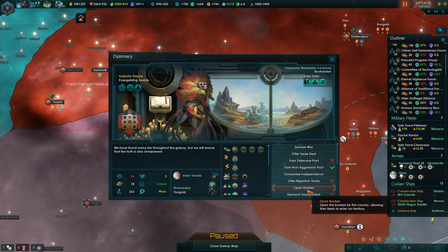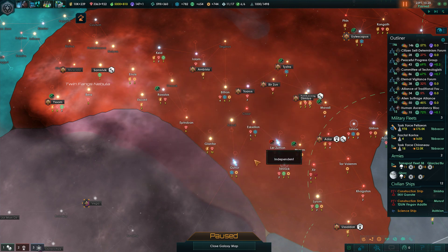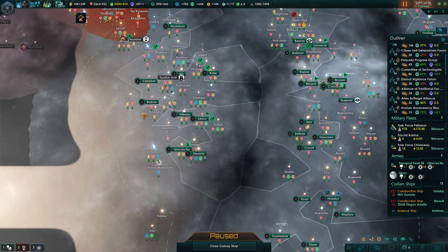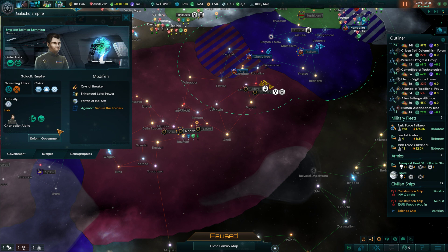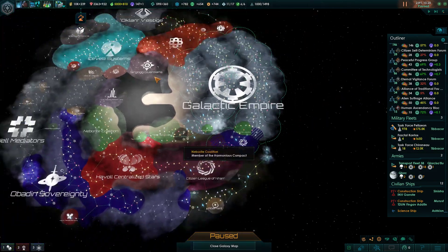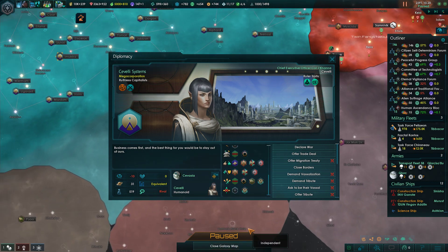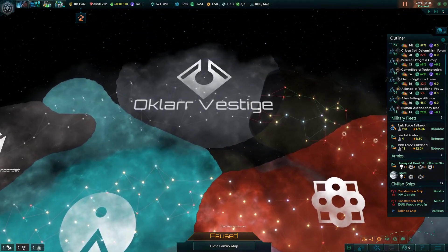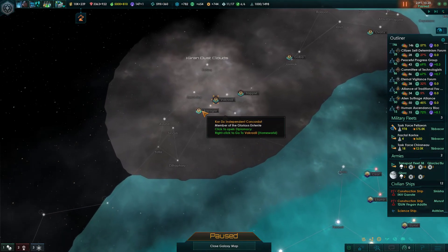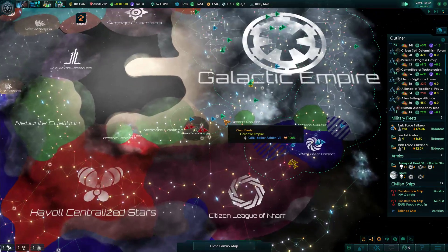Someone wants a non-aggression pact - interesting. I can't declare another rival; I can only have three rivals. I don't even know who my third rival is. Let me get to myself on the diplomacy screen. Was it the Savelli Systems - did I declare them a rival? They are rivaling me but I don't see myself on their rival list. Well, I'm rivaling somebody out there. Oh, it was you guys - you were being dicks so I rivaled you back, fair enough.